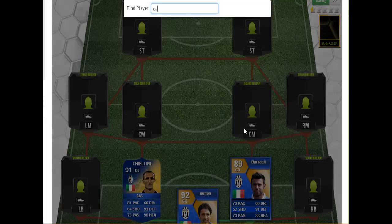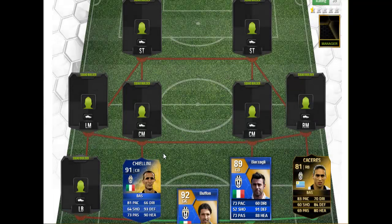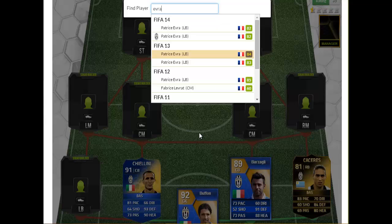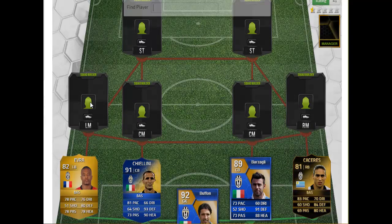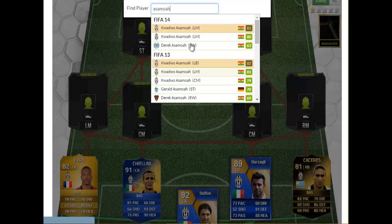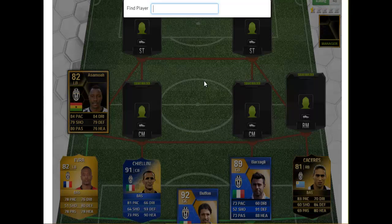At right back, we have Martin Cáceres, his 81-rated right back inform card from FIFA 14. At left back, we have Patrice Evra, which is actually quite surprising — his transfer FIFA 14 card. Then at left mid we have Asamoah, his 82-rated FIFA 13 in-form. At left center mid, we have the 90-rated Andrea Pirlo from FIFA 12 — I believe that's the Team of the Year.